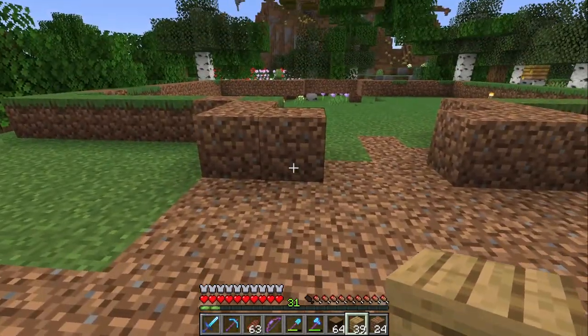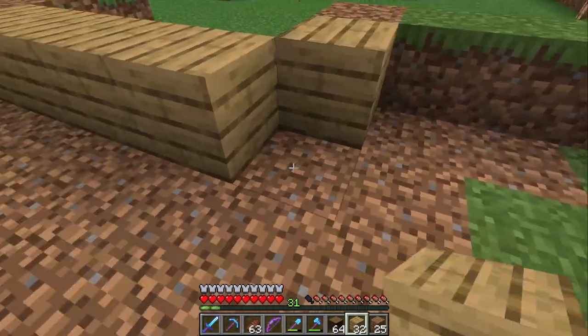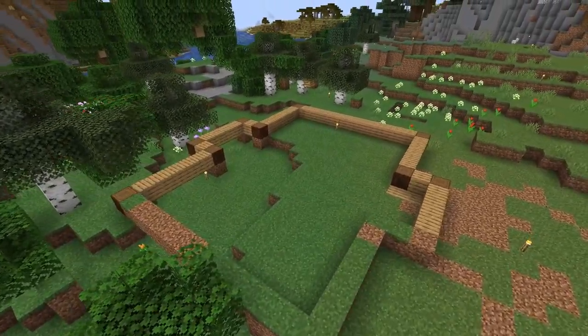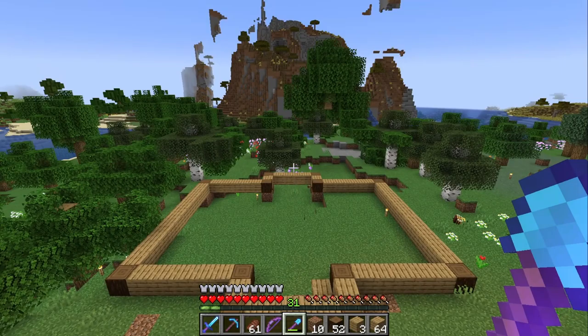Let's get started by placing oak planks on the walls and spruce logs in the corners. Now with the foundation built out, let's build the walls up.